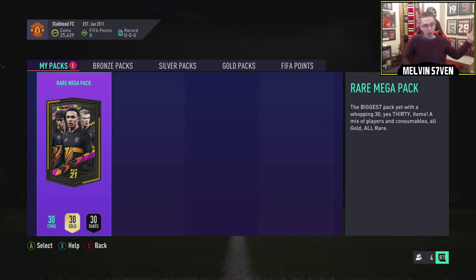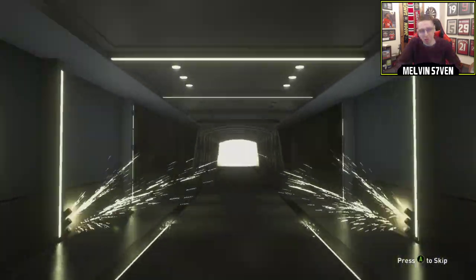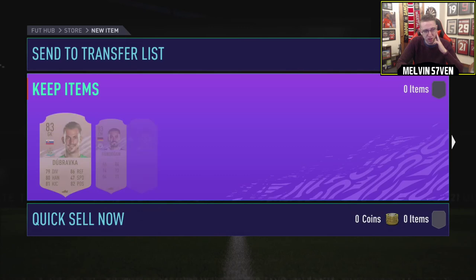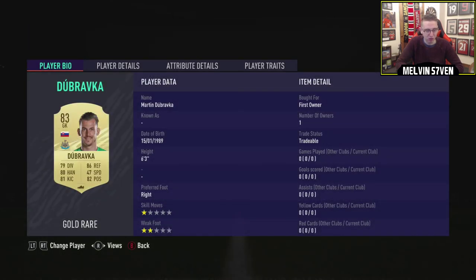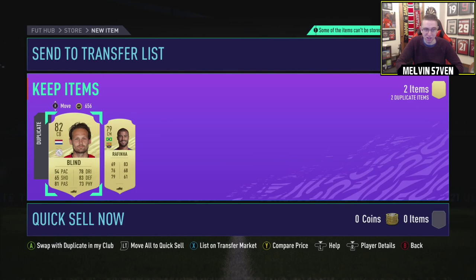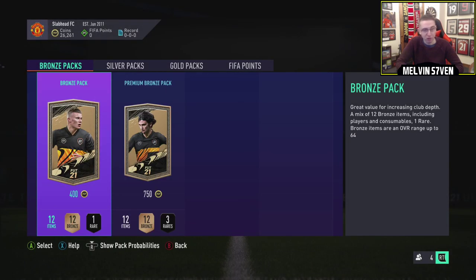I asked for two walkouts, I've had one. Can we get our second in our final pack? My luck is absolutely ass. It's Dubravka - 83 rated. Another Serbian goalkeeper that's not a walkout? Jesus, where does Serbia get these keepers? It's Gundogan. That is absolutely shit. All those packs and not a lot to show for it, to be honest.